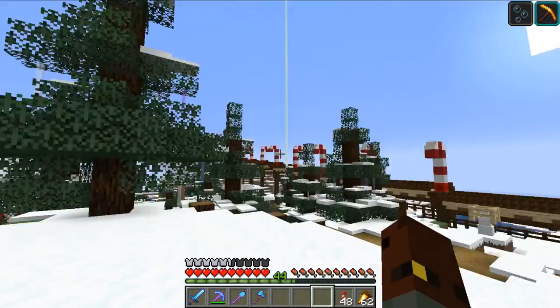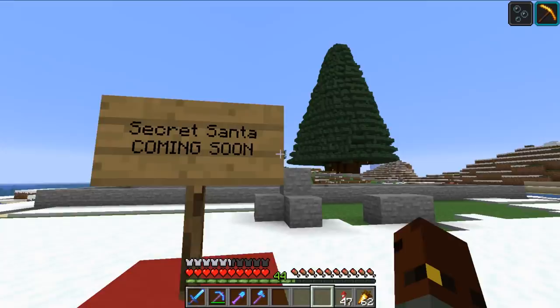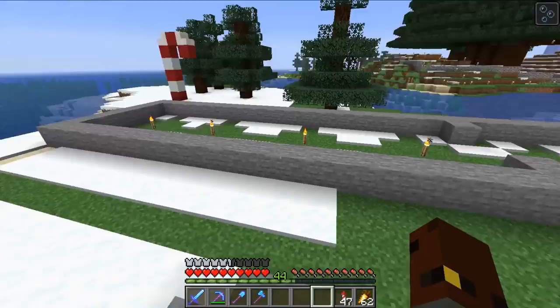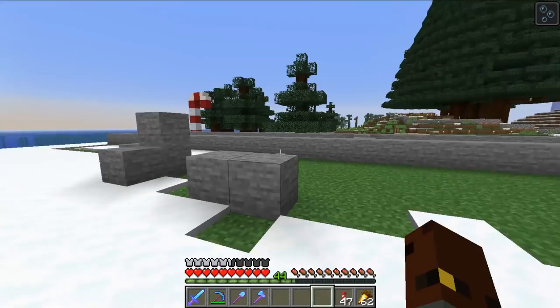We're going to be working on this island over here — I claim this one for the Secret Santa. Coming soon, I know it's been a little bit delayed. It's already later in the month than I wanted it to be, but that's okay. As soon as someone puts their name in, I'll get the hermits to do it ASAP. I'll send them all a message with the date that we need their names in. So yeah, for this we're going to be building a Santa sleigh.